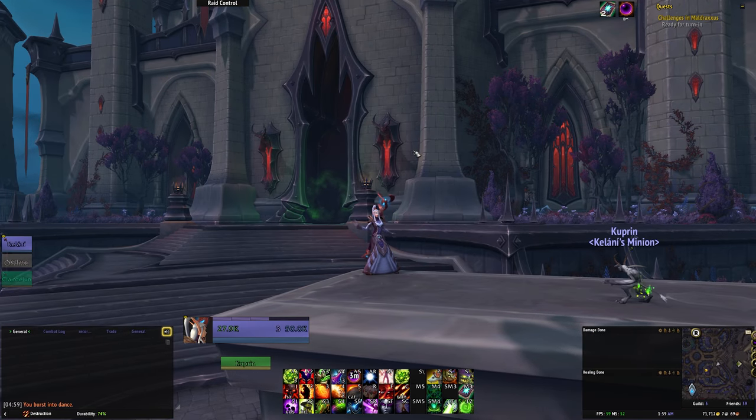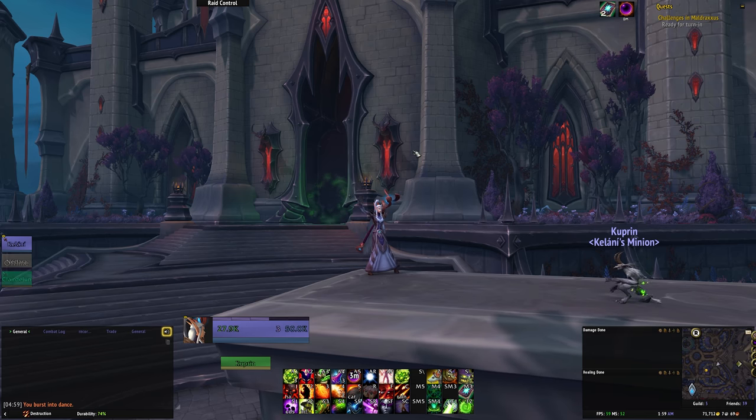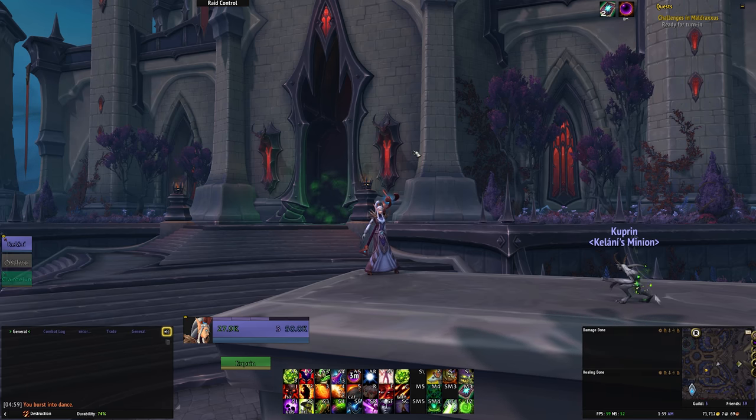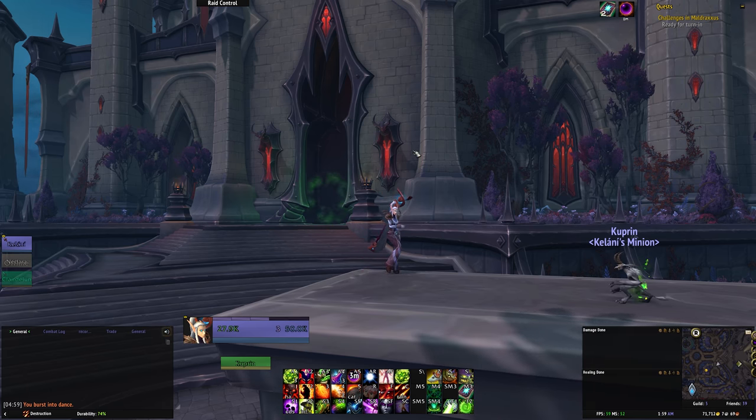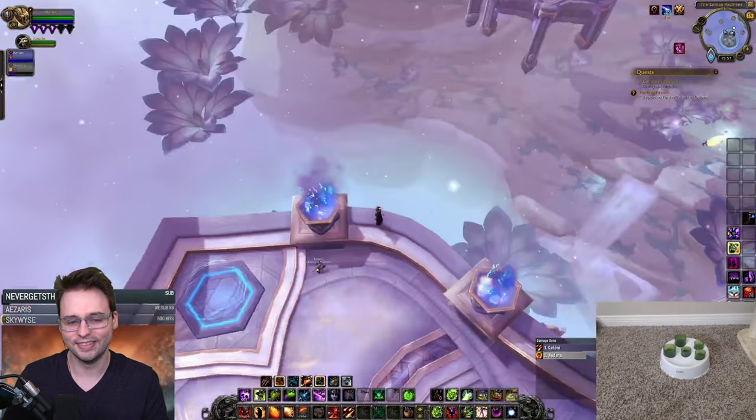So, we've got the gear, we've got a legendary - or a legendary ready to craft at least - all of our gear is enchanted, we have flasks, food, potions, weapon oils, all the consumables you could ever ask for, and we're ready and prepared for the encounters to come. All that's left is to wait for the doors of Castle Nathria to swing wide open so we can finally take the fight to Sire Denathrius himself.